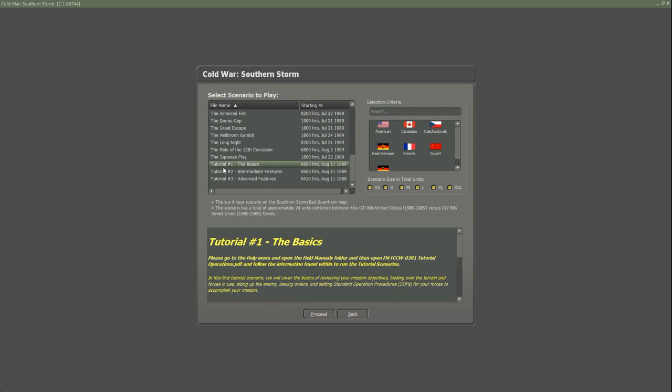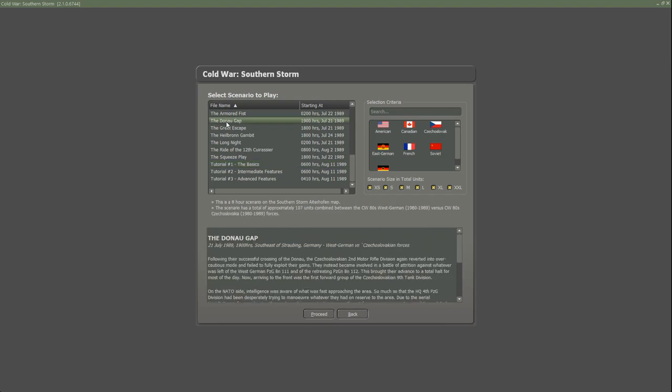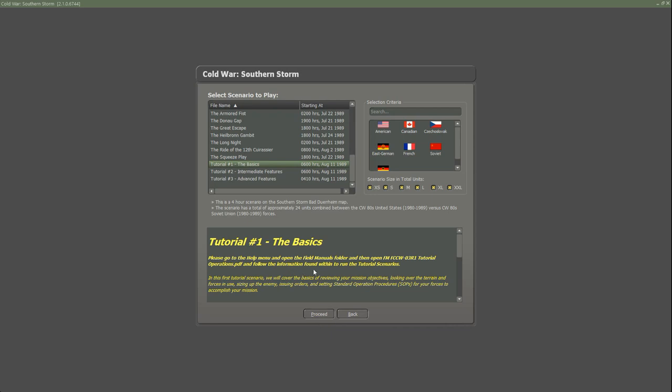So if we load up the tutorial, you'll always get some information on what the scenario is. If we pick the Donau Gap, you'd get information on who's fighting and so on. This would be West Germans against the Czechoslovakians. But going back to the tutorial - one thing I didn't mention is the game comes with a lot of documentation. You've got a manual that weighs in around 200-some odd pages plus several field manuals.